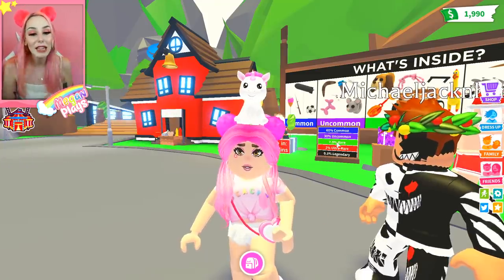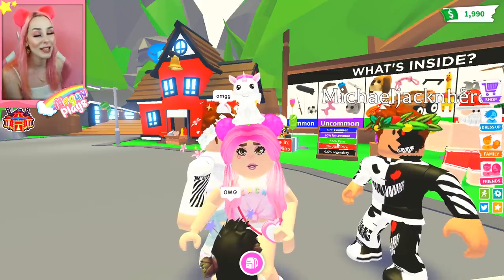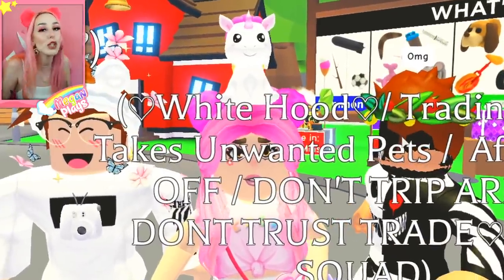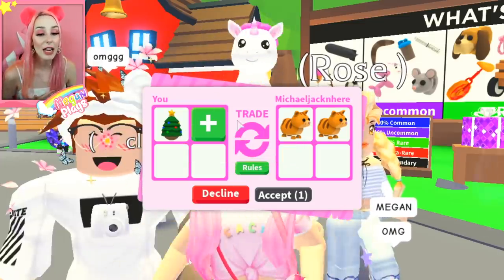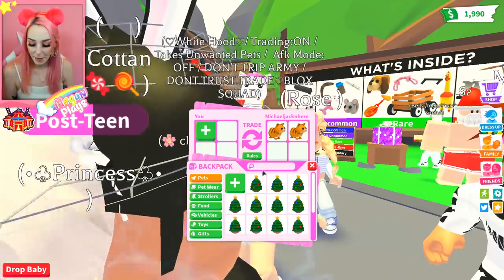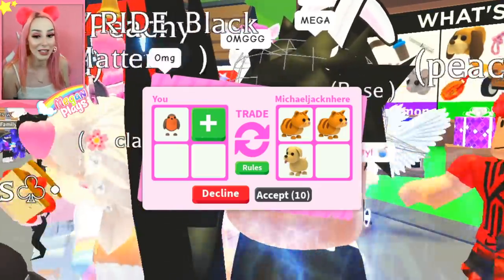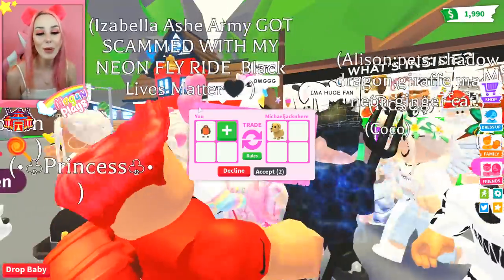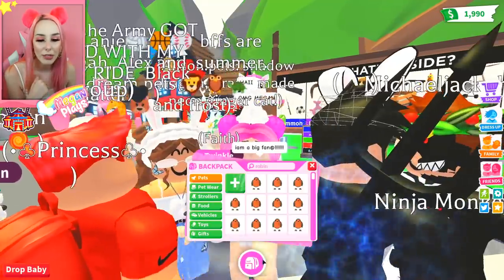This brings me to the second point: always utilize trading for eggs. I guarantee you that you will get better trades for eggs than for the pets that spawn out of those eggs. For example, a Christmas egg has so much more trade power than a robin, which you would probably pull from the egg anyway. Right now we are trading a Christmas egg and they are willing to offer us two ginger cats — they think that's good and accept it. But if we add in a robin, I guarantee they will start taking some items away. It happens every single time — they took everything away and now we're being offered a common dog. They're probably going to get a robin anyway from the Christmas egg.